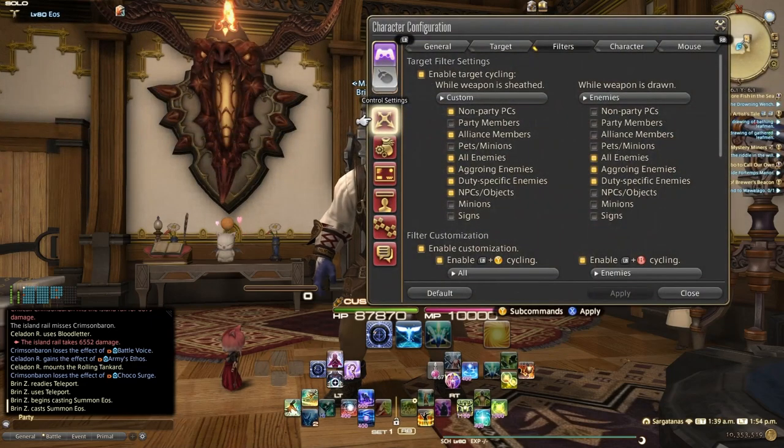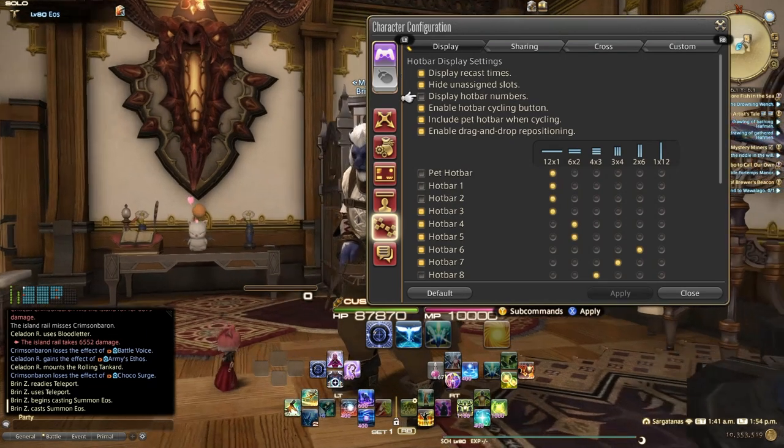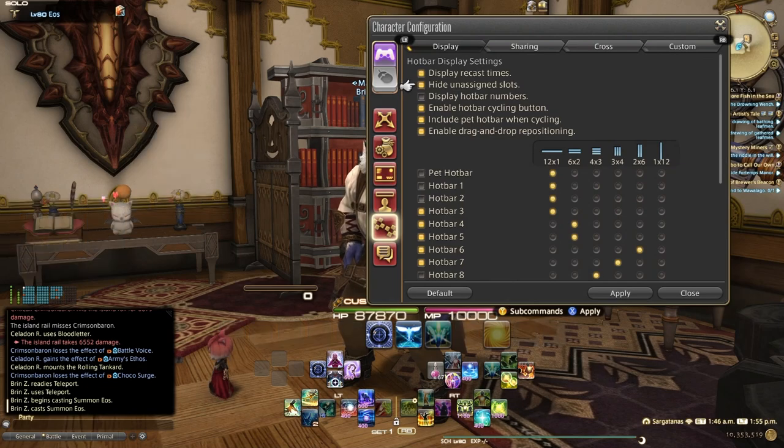Going back into settings and Character Configuration, under Hotbar Settings, under Display — I've got my display hotbar numbers turned off. If I turn that on, you'll see some floating numbers. I personally find this a little bit distracting. I also have Hide Unassigned Slots turned on. If I turn that off, you see all these gray floating bars, which isn't necessarily pretty, so I go ahead and turn that off as well.